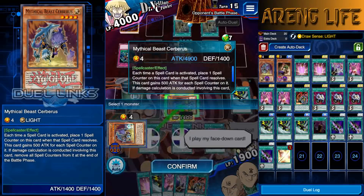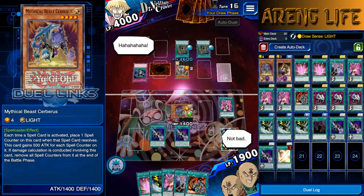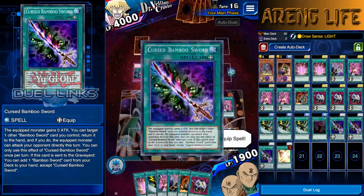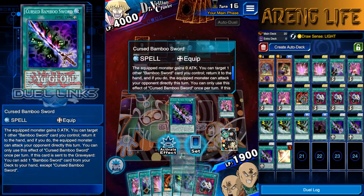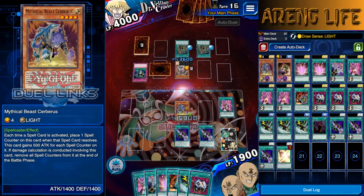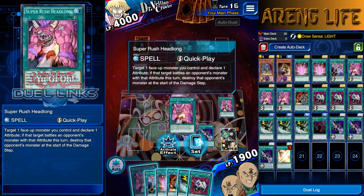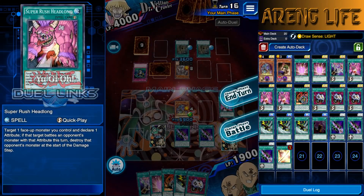All you have to do in this deck is call Earth — call Earth all day every day. We survived that turn and drew an Econ. We're going to bounce the Bamboo back and activate it again to power up our monster. There are a lot of ways to handle the last turn but I'll show you when we get there. Super Rush is all we need right now — set it, and don't burn it unless you really need to.